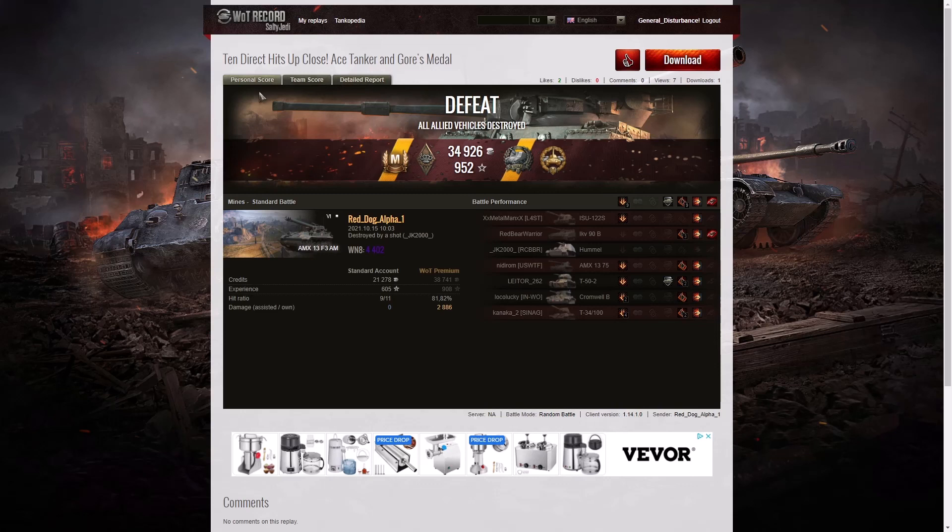On a free-to-play account he earned 34,926 credits overall, taking away 21,278 credits profit after repair, ammunition, and resupply. He got 605 base XP plus 347 for courageous resistance, bringing his score up to that of a winning player - 952 experience points altogether. The only shot he really failed on was the SU-100 and he was very close when it happened. He did get the Gouze medal, High Caliber, and most importantly his first ace tanker - which means he's going to be getting a lot more of these in future. The AMX 13 F3 AM is a fairly good arty - it has a long reload but out of the tier 6 arties it is very powerful.